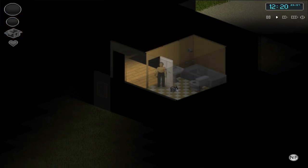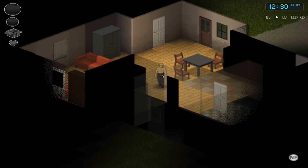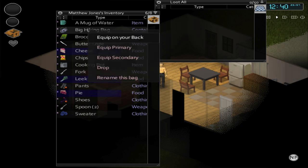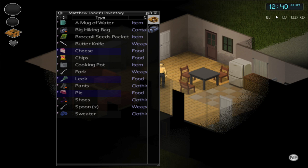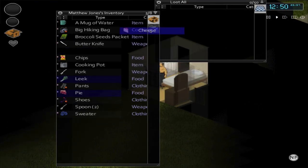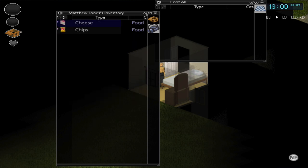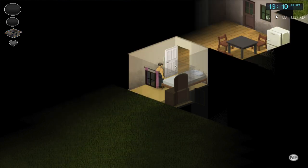I found a big hiking bag, which is currently the best bag in the game. You can equip two bags at any given time — one on your back and one in your secondary slot, meaning your character holds it. I can open my inventory and drag items like cheese and chips into the bag to carry more. Think of it not just as extra slots but as weight reduction — when you use a bag the actual weight of items inside is reduced.